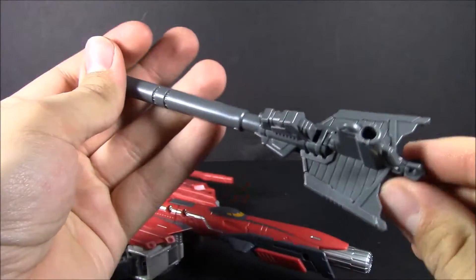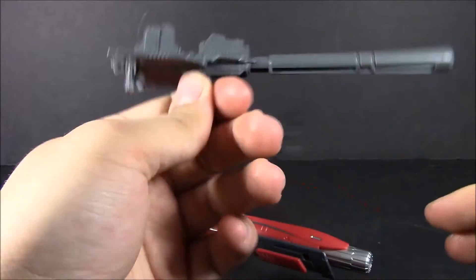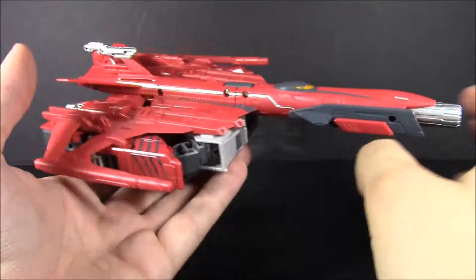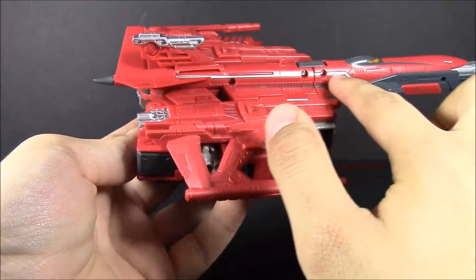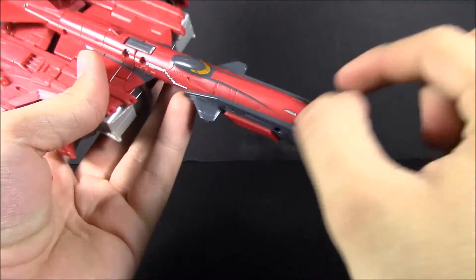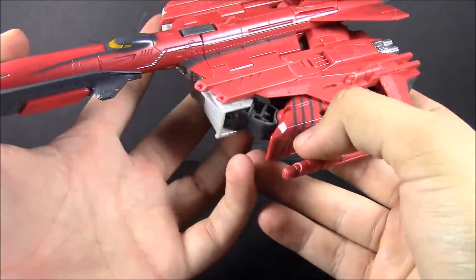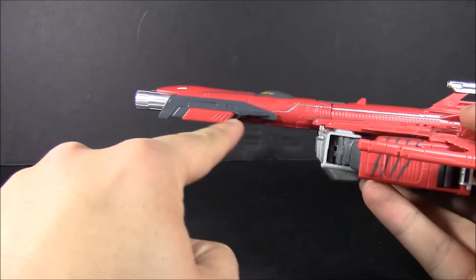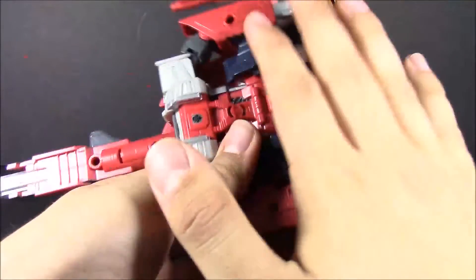The gun is molded in a dark gray — kind of a gunmetal gray, not even that, just a dark gray. You've got a lot of nice paint details picked out here, with a very nice bright silver all the way down the side of the fuselage, even up on these little bits, little pinstripes of gray, a little orange cockpit, and some stripes on the side. It's very well done, very well painted.